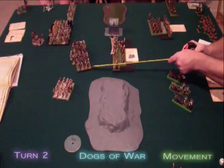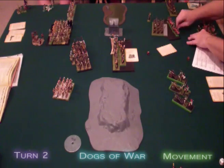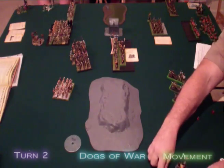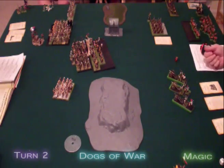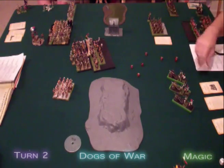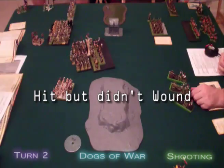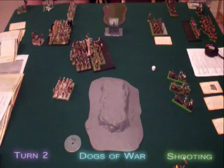The Dogs of War charge the Tomb Guard with their Ogres. The Long Drongs fail to rally and end up just shy of the board edge as the Cavalry pull it back together. For Magic, the Dogs of War get 7 Power Dice against 5 Dispel Dice. They use 5 dice to attempt Flesh to Stone on the Ogres but it gets dispelled with a scroll. Their last 2 dice attempt Regrowth but the spell fails. In shooting, all 3 cannons shoot for the Casket, with the first 2 missing and the third getting a misfire that prevents shooting for 2 turns.